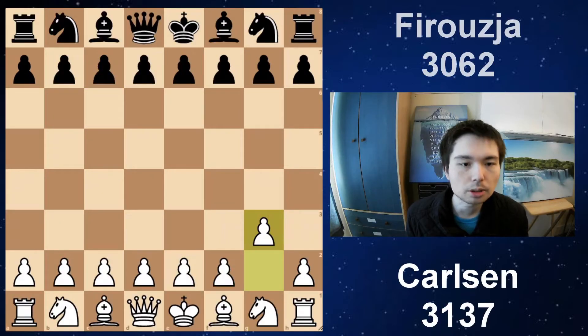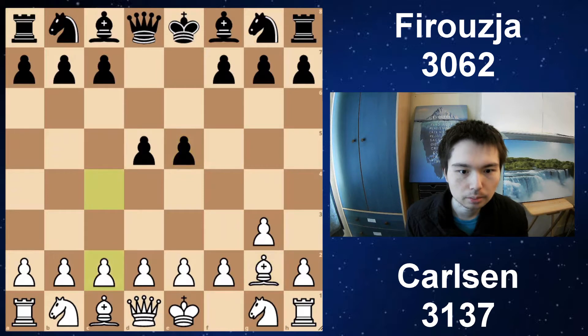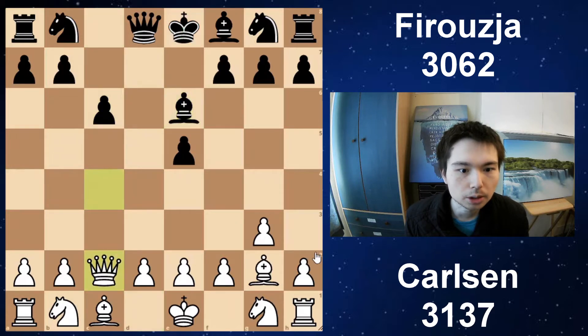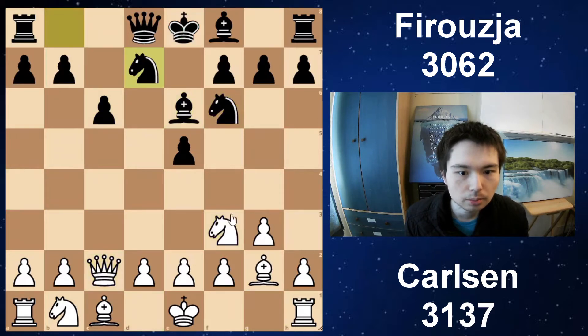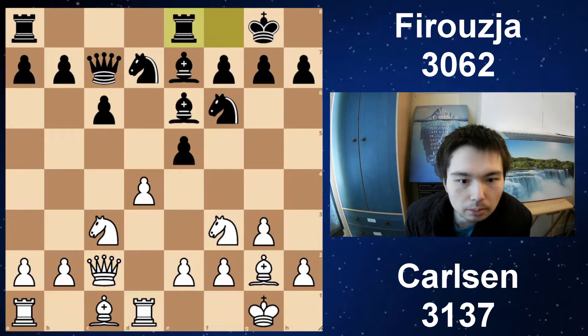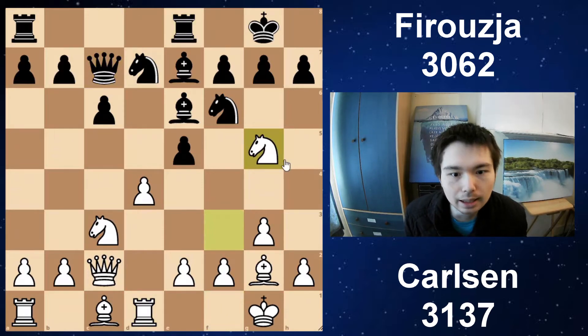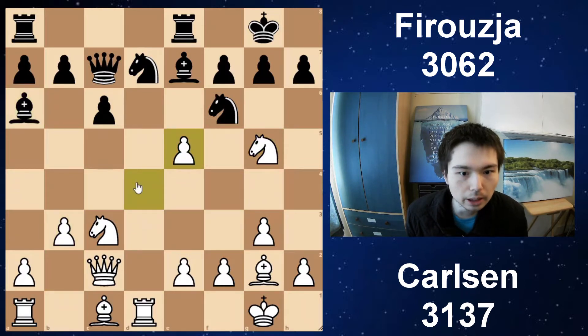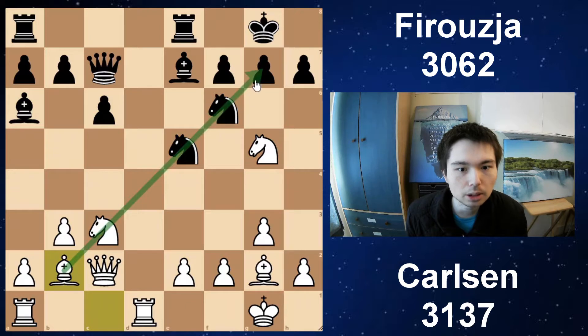Carlsen has white, Firuja has black. G3, d5, and early c4. Take, we have a check, and then white just gets his pawn back. The bishop attacks the queen, the queen retreats. Defend, castle, knight c3, and now d4 — just blowing open the centre. Rook d1, and now knight g5 attacking the bishop. Already, white has a very nice position. Black now puts the bishop on c4. You kick the bishop away, take, take, and open it up for this bishop. Really cool moves from white at the moment.